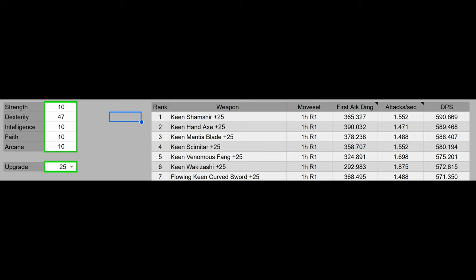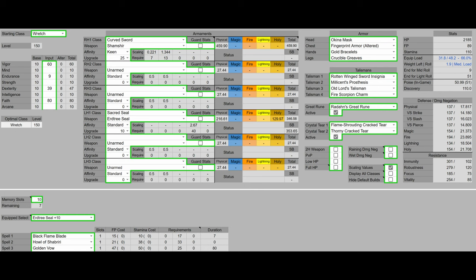For the full build, the starting class is going to be Wretch, which gives us the most stats to work with at this level. We're going to have 60 Vigor, as that's the Vigor softcap, base Mind, base Endurance, base Strength, and 39 Dexterity — which is going to be boosted to 47 using Millicent's Prosthesis. We'll also have base Intelligence and 80 Faith to maximize scaling from the Erdtree Seal and make Black Flame Blade do the most damage.